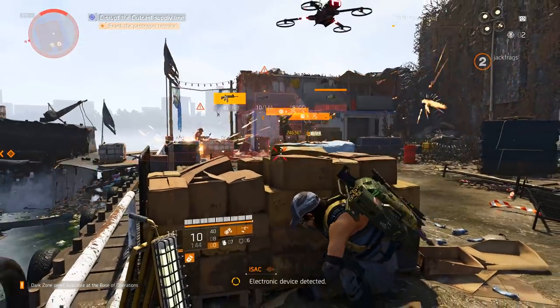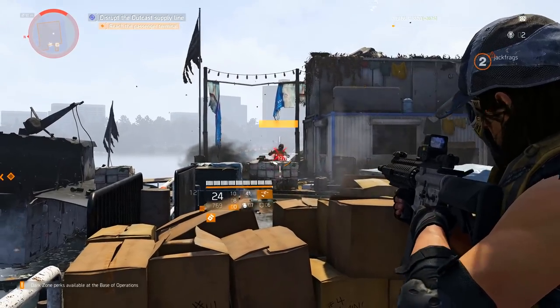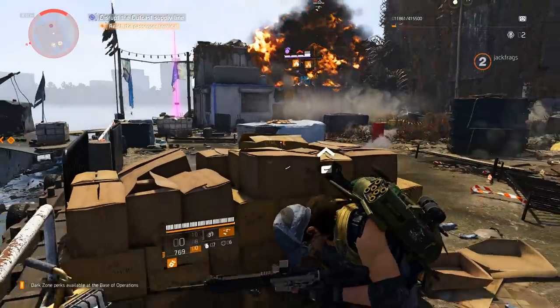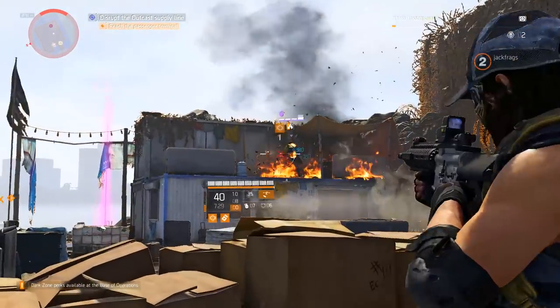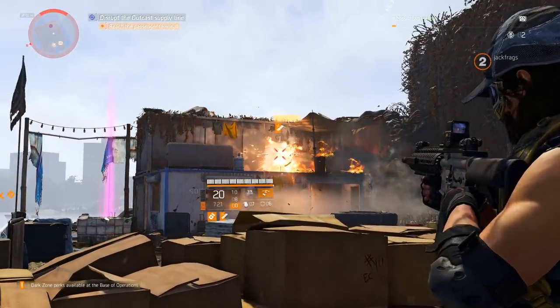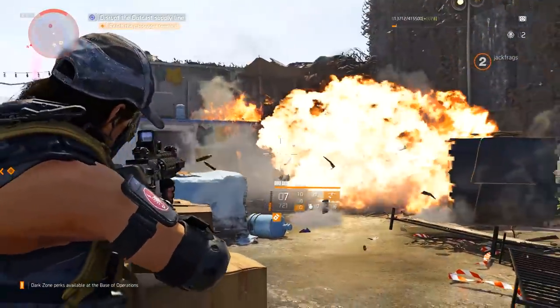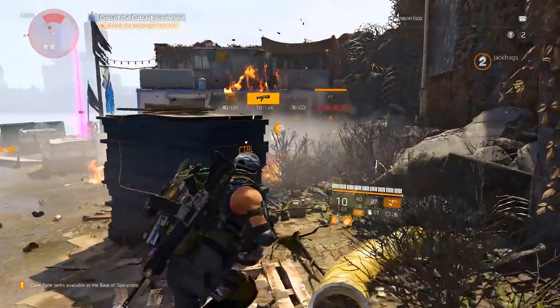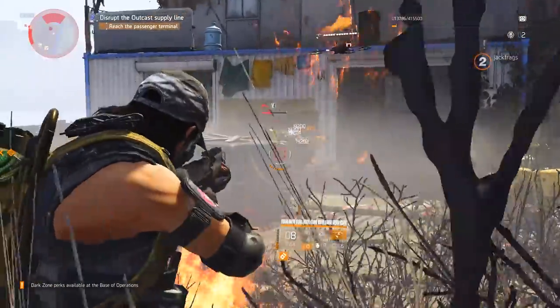In the embassy assignment, a JTF helicopter has been shot down by the outcasts and crashed through the roof of the Mexican embassy, and as an agent you are tasked with locating the helicopter to rescue the pilot. The second mission is in the marina, where outcasts have been moving weapons and supplies into a boathouse on the Potomac River.